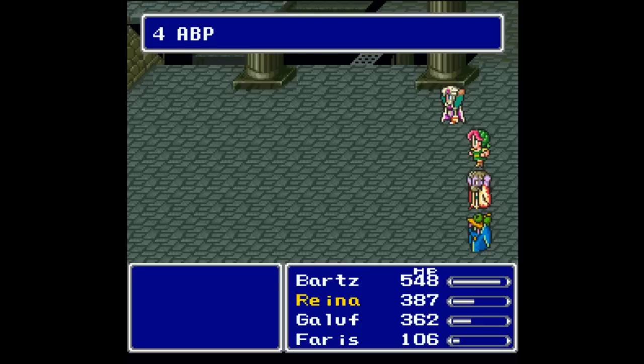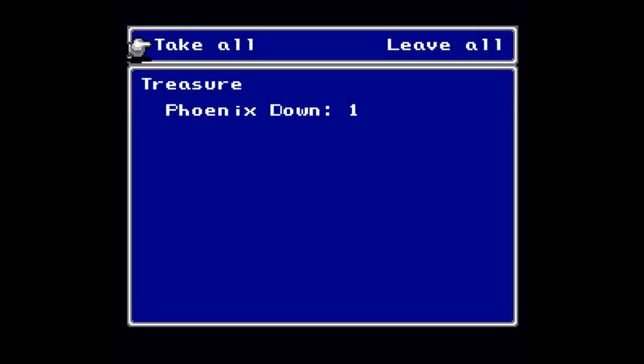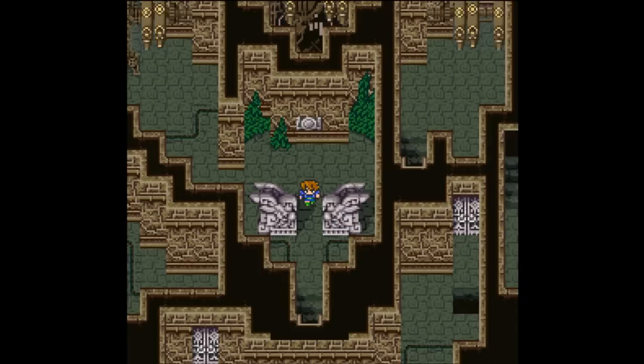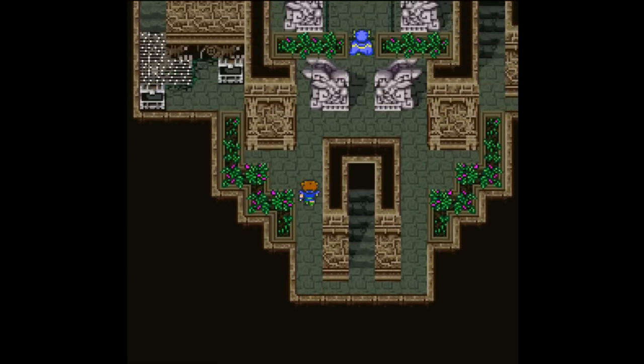Yes, we have defeated it! 219 kills, 777 experience, four ability points for that fight. Nobody levels up, nobody gets any job levels. But it sounds like I received an item — a phoenix down. Luckily, nobody died. We're just going to heal right here and then keep going. Apparently the Hyudras can come in groups now, with other things we've been encountering. This freaking dungeon, man — I don't remember it being that difficult.